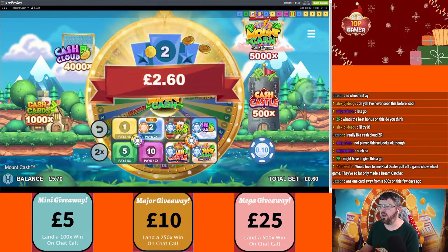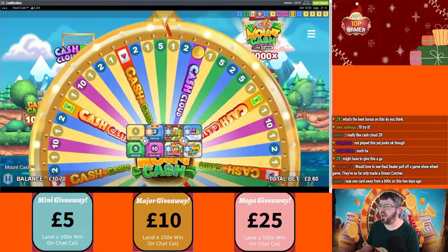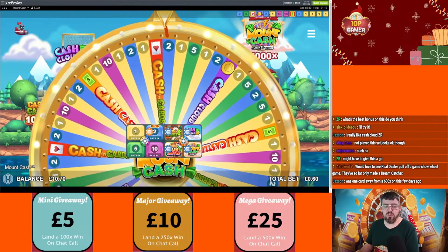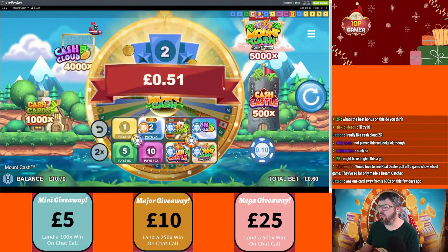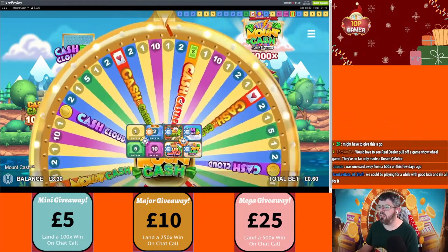6x on two — that should come in. Beautiful money — that's actually quite good, like two or three quid. 260 nice. 7x on two — do it again, come on! 7x on two — how much is that, three quid? We're back on a tenner here. It starts paying bonuses again. 3x on two.